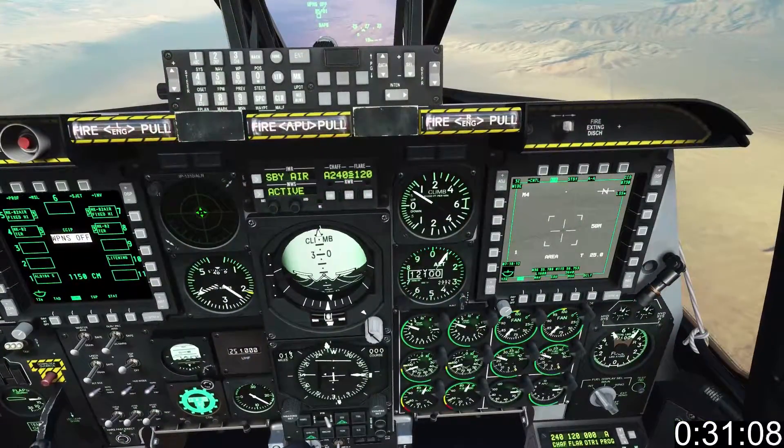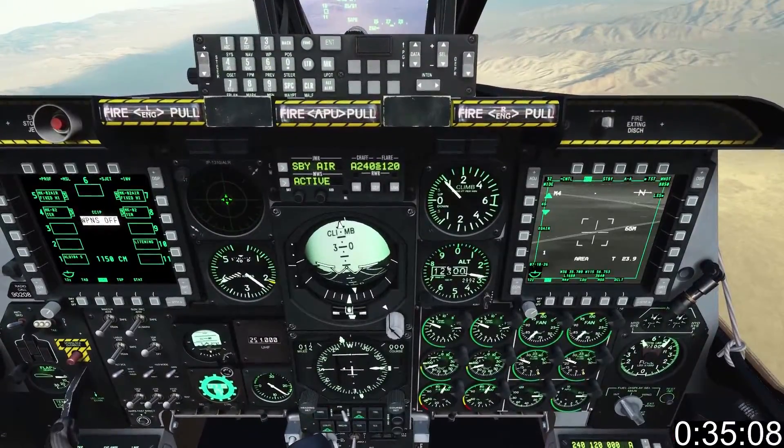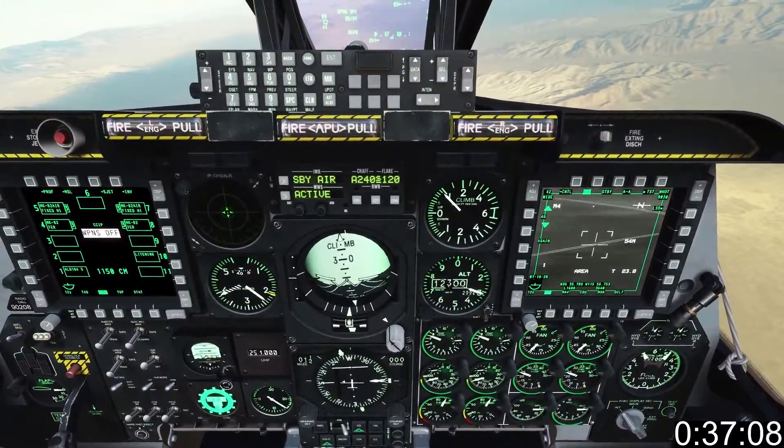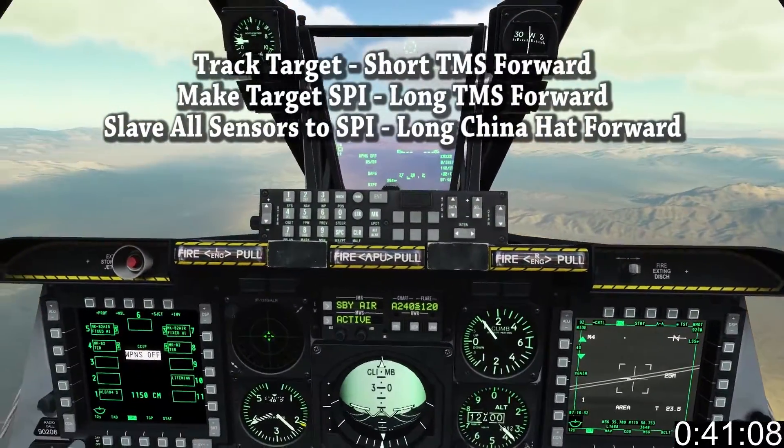Next we need to find our victims on the TGP. If you're having trouble, don't forget the bolt switch can make it a lot easier to spot targets. Use DMS forward and aft to control zoom. Track your target, slew and slave all sensors to it.